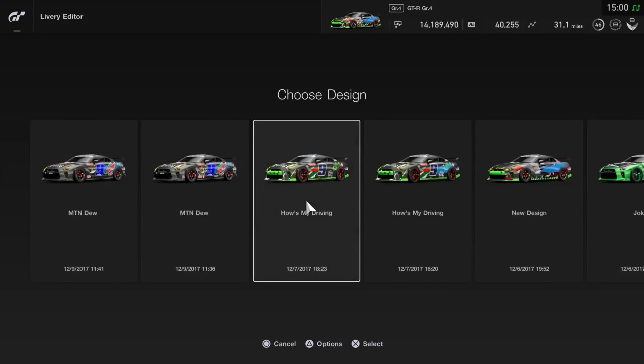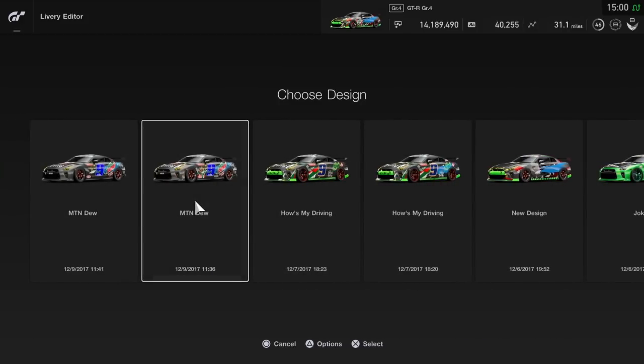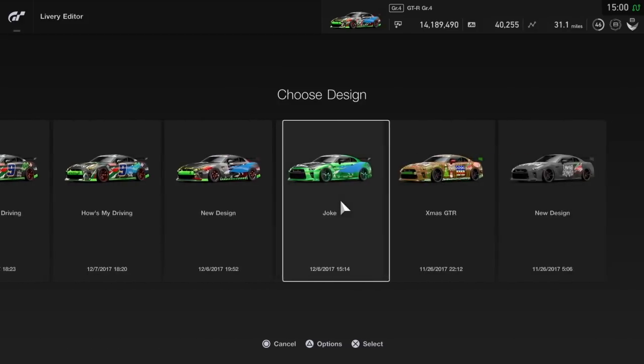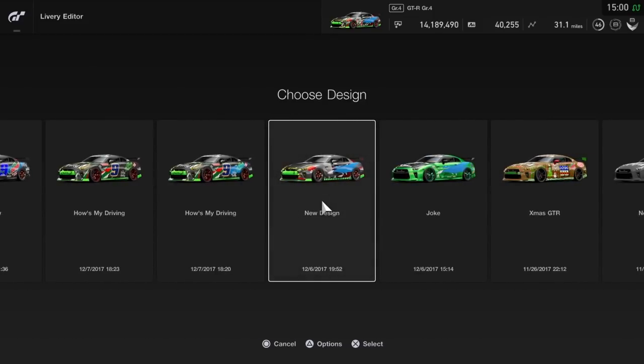As you can see here, I've been trying to make a new Mountain Dew design for my GTR Group 4 and I have five different designs right here. This one is the only one I've had success uploading, and you'll notice just by looking at it, it has a lot less on it compared to the other four. I'm going to show you these two cars and then show you how one will upload and one will not.